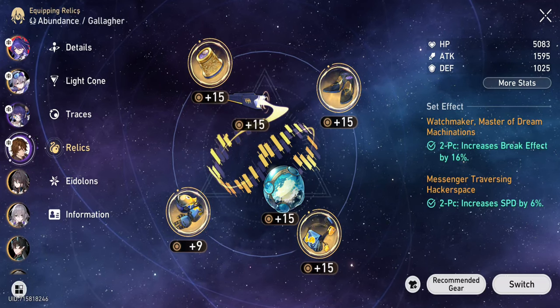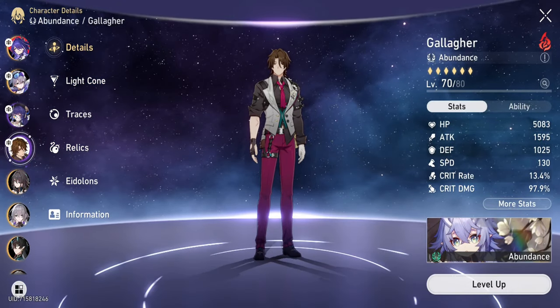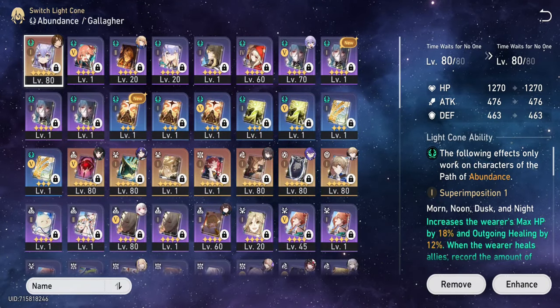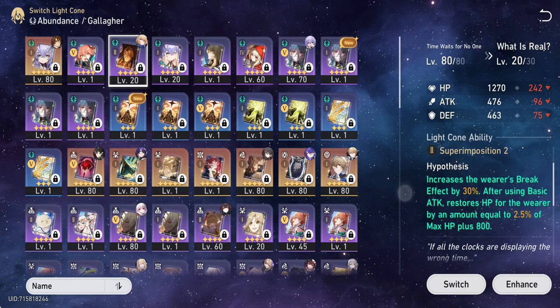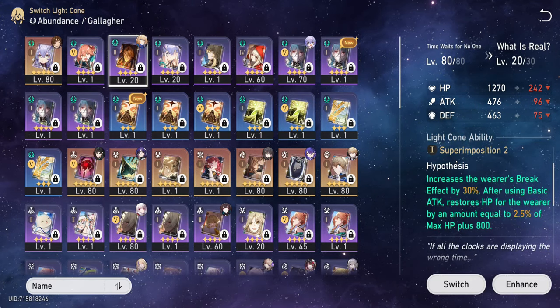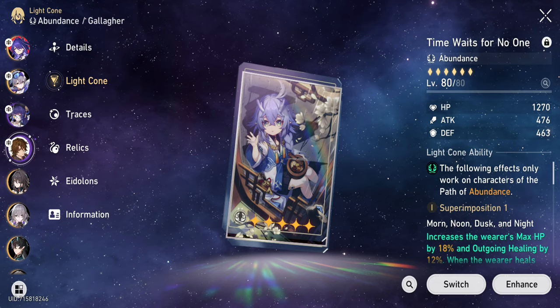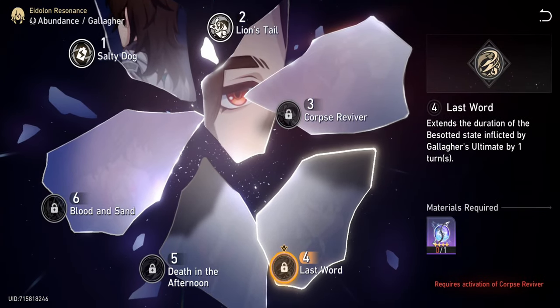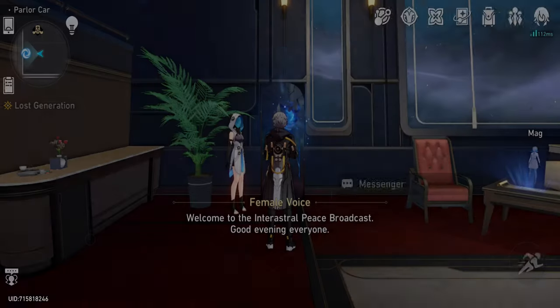What about you? Did you build your own Gallagher? What do you think about this unit? For me, this is the perfect match for my Acheron team, especially when they need sustain. But if I go for a zero cycle or other shenanigans, I'd probably replace him with Sparkle or Ruan Mei. Alright guys, thanks for watching. Don't forget — if you learned something, subscribe. Bye bye.